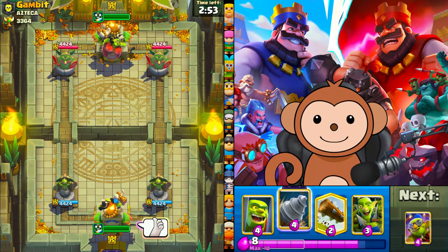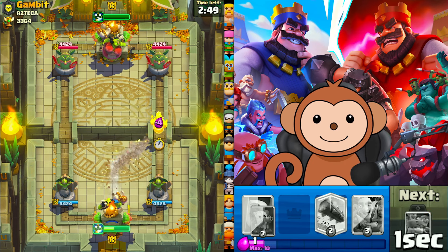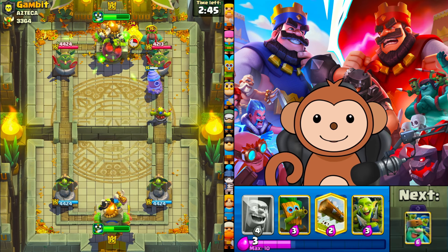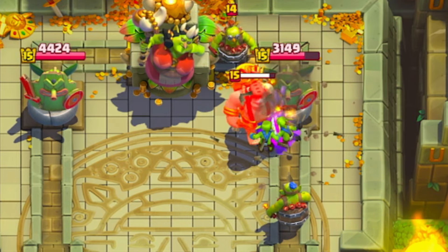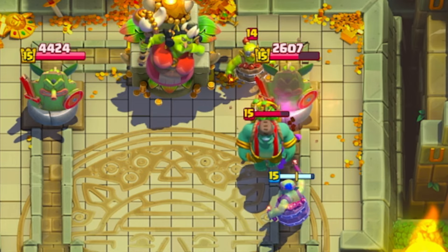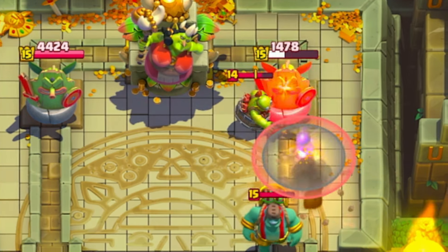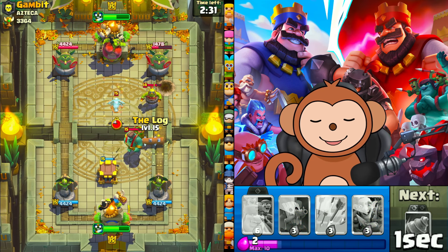Thumbs up for good luck. Let's go drill and a demo. He put Jolly Green Giant, so we're going to get some value on this tower for sure. I don't know if it's a lot but it's enough. Let's get that cage down. I was hoping to take out the demo. Let's log now, maybe we can take out the demo.